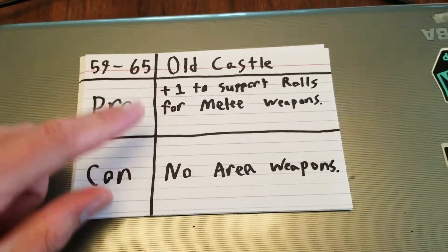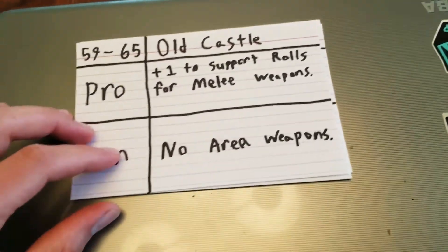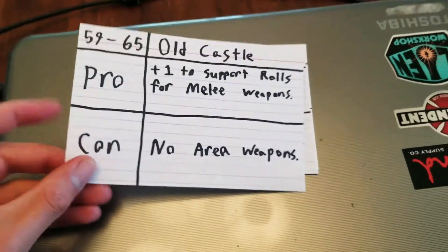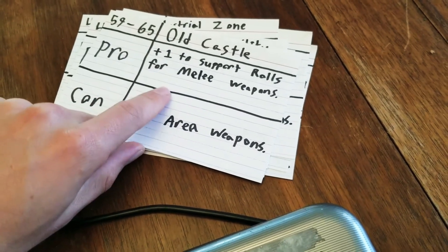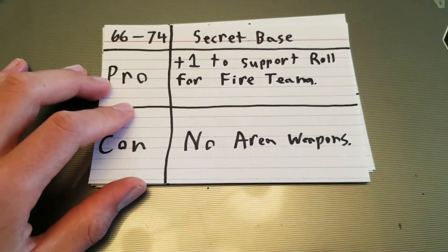Old castle. Plus one to support rolls for melee weapons, so we'll have more melee weapon support options. And no area weapons, because the old castle is probably crumbling. I have a cool battle map that I put together myself for this, so whenever we roll that, we'll have a cool game on it.